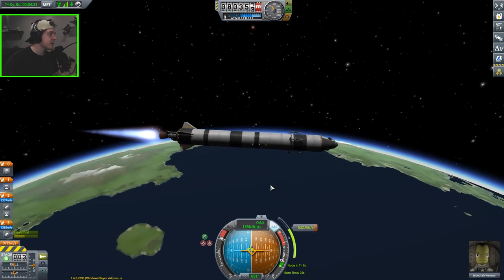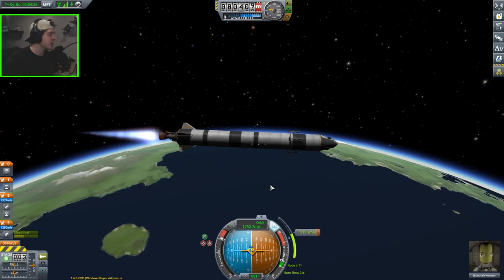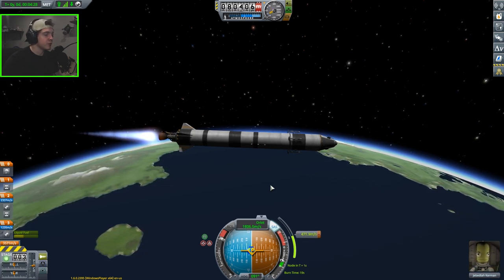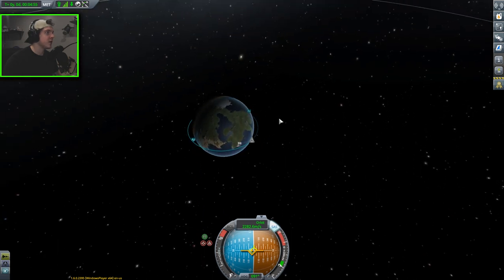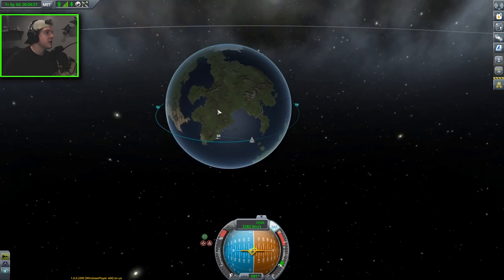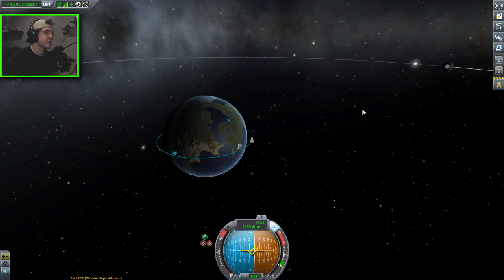Our orbit isn't going to be perfectly circular because I was a little late starting the burn — I was explaining things and missed the timing slightly. We're about 17 meters per second off. We were a little too far radial when we started that burn, so our periapsis and apoapsis are off by about 20,000 meters. I'm not going to worry about that too much — it's honestly not going to be too much of a problem.